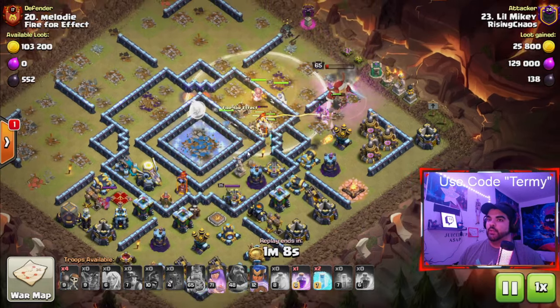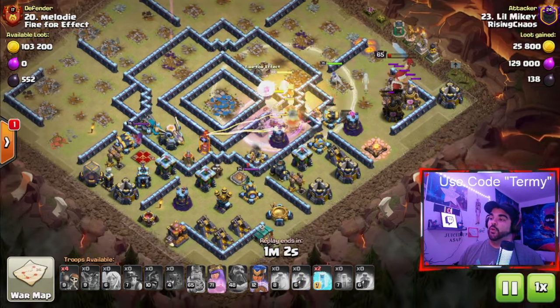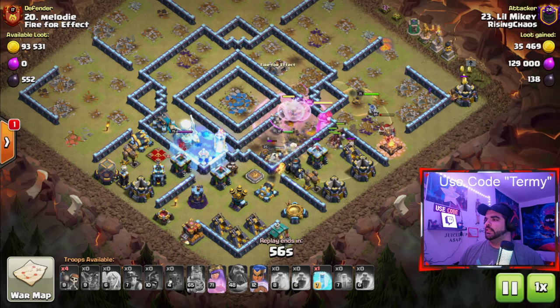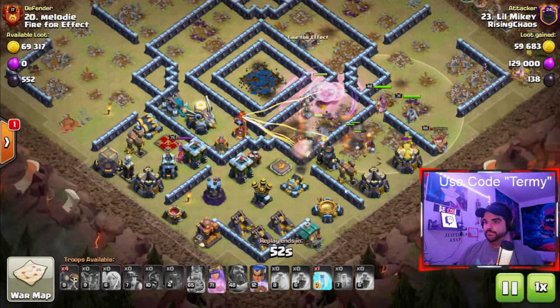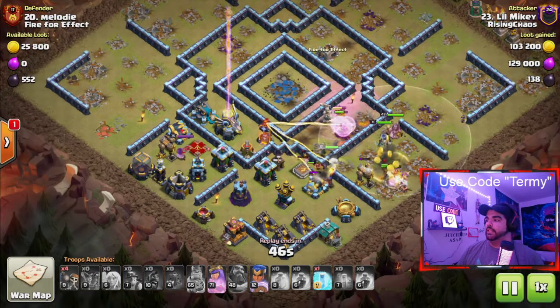The RC was also put with the main army of Hogs and Miners. The King's walking around, still creating a nice little funnel for the Hogs. The Hogs are going to make their way all the way around the base. After you place your main army, make sure you're using your Heal Spells effectively, your Rage and Freeze Spells effectively. The most important thing too is the Warden — try to save your Warden ability through the tunnel, because if you don't, the Hogs and Miners are just going to end up dying to the tunnel poison.